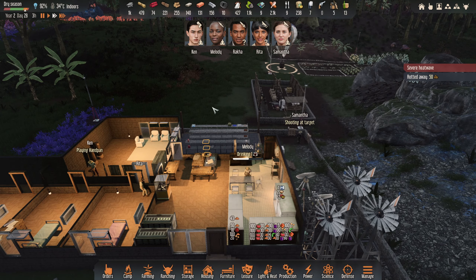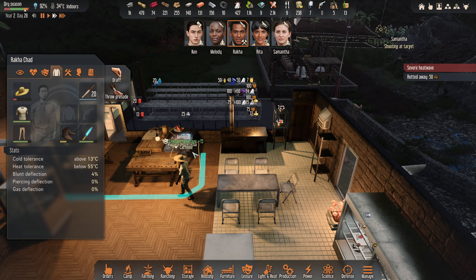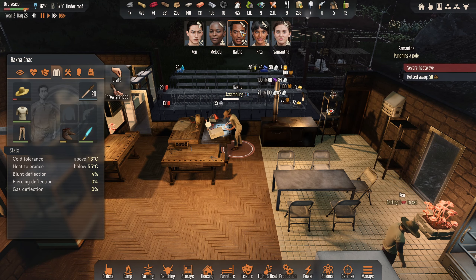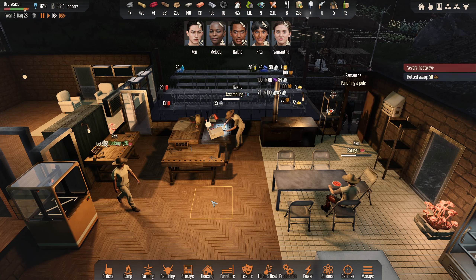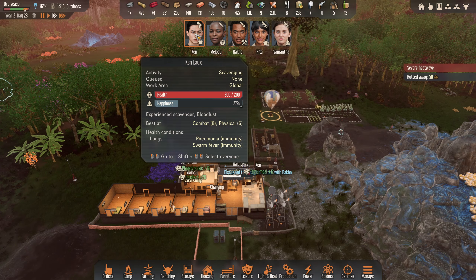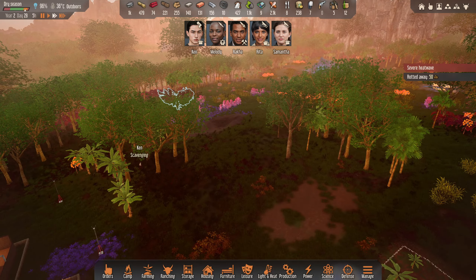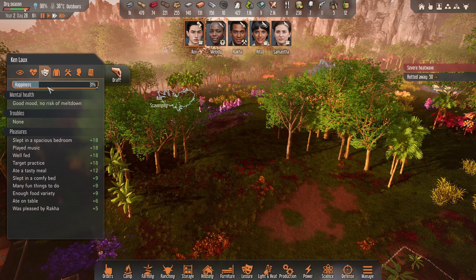I'm going to speed things along. I would like Raka to carry on crafting that laser pistol - I've queued it up. Apparently I didn't queue it up. How happy are you, Raka? 78% - okay. You're assembling, so you get a bit of a boost from that. Ken, what are you going to do? You probably need to shoot something. Discuss their ragged clothes with Raka - do you like salvaging? Your happiness is going up, so that's good.